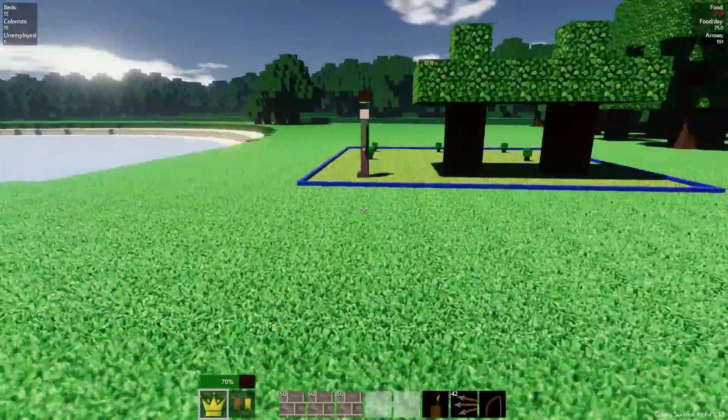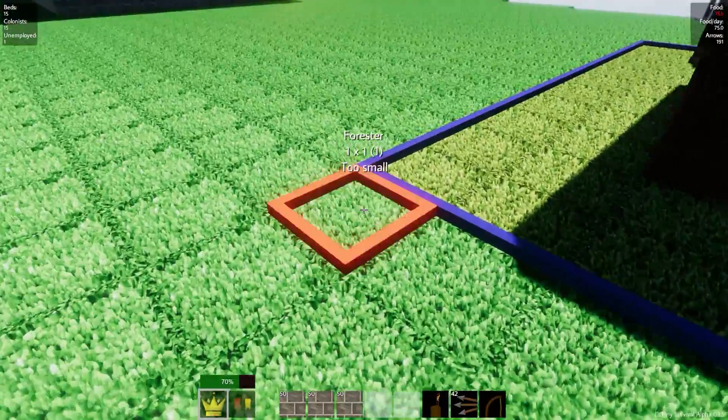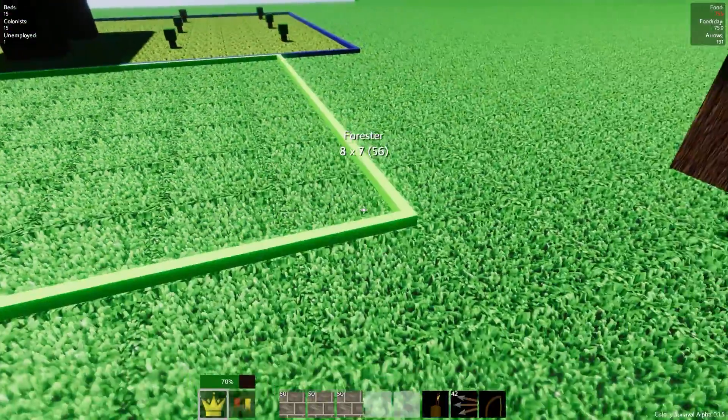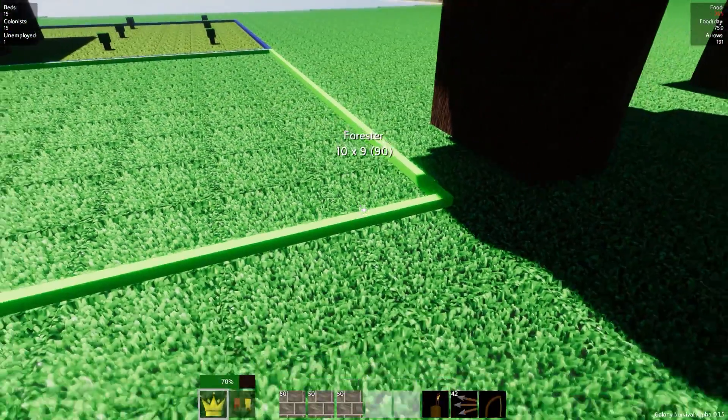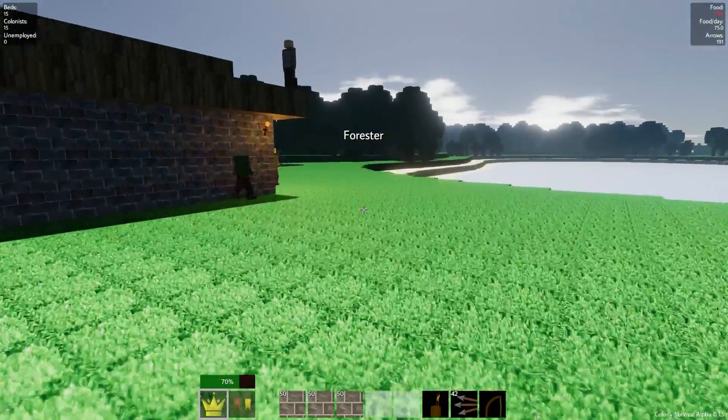I've also figured out why I was having trouble with laying out these ten by tens - that's because I was right-clicking and holding it and it really hates that. Right click and let go and now we've got forest going up.